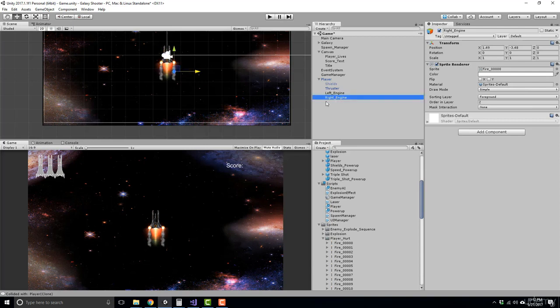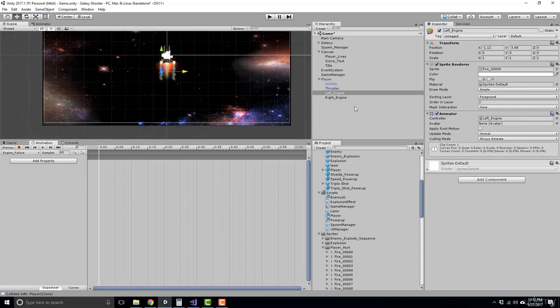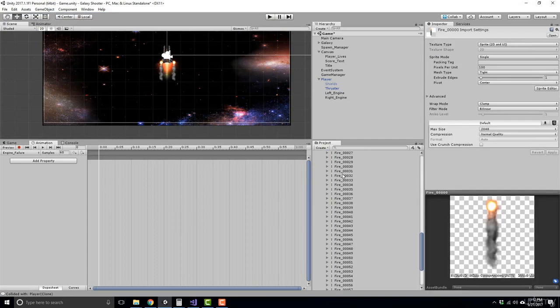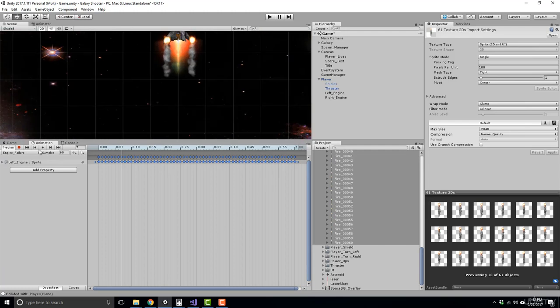Let's animate these. Since they're going to share the same animation we only have to do it once. Click on the left engine, go to the Animation window, and call this 'engine failure.' Make sure you put it in the animations folder. Select all the frames zero through 60 and drag them into the animation view. You'll see your keyframes. Let's demo it — it looks really rapid, which isn't so bad since it may be designed for 60 frames per second. Let's slow it down to 30 frames — actually, I'll keep it at 60, I like that.